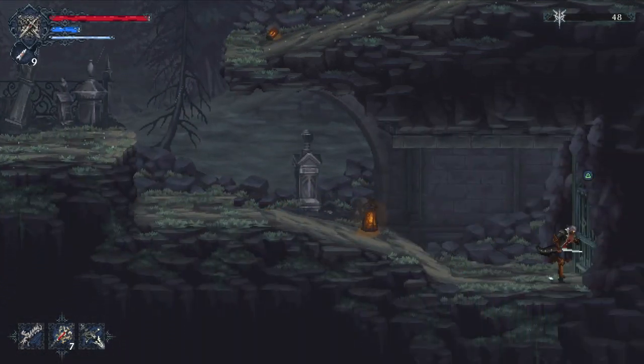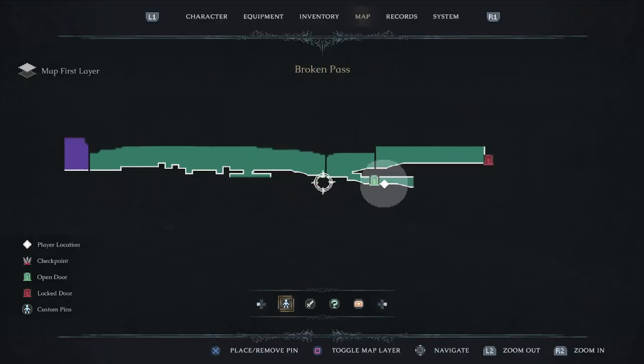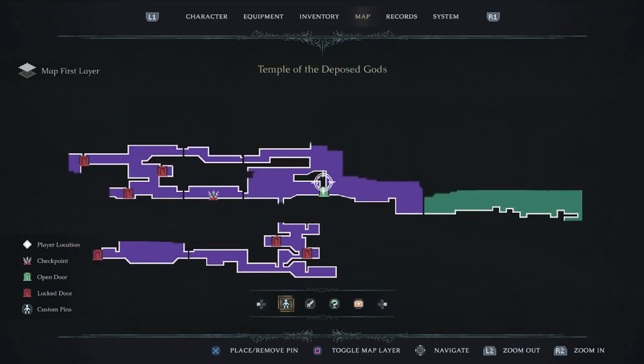The first locked door opens with Mark's Key. To give you an idea of our journey: we came from the Temple of the Deposed Ones, lots of locked doors there, then traveled the Broken Pass, and arrived at Oxenville Manor.